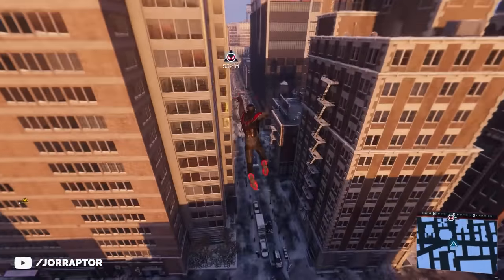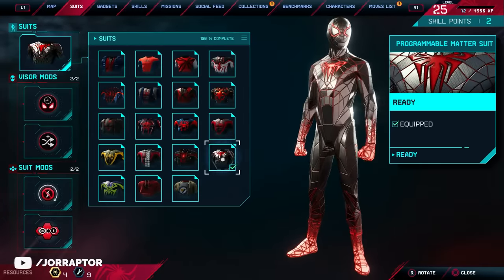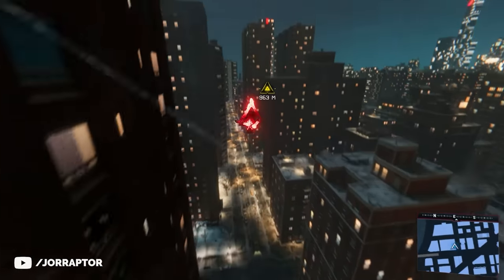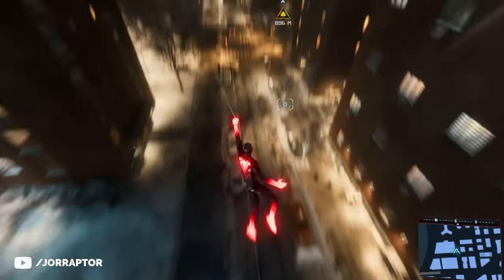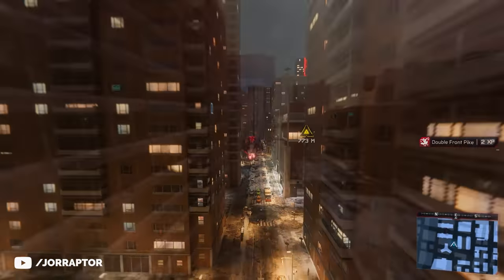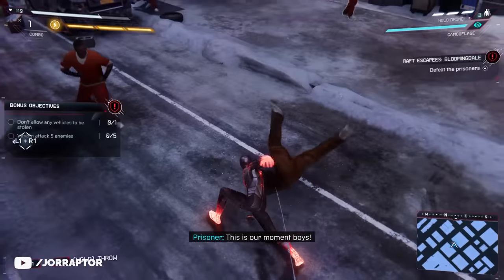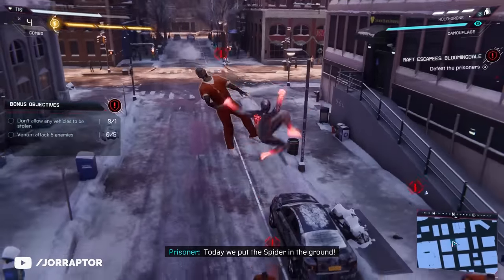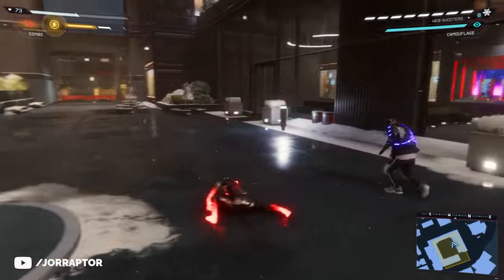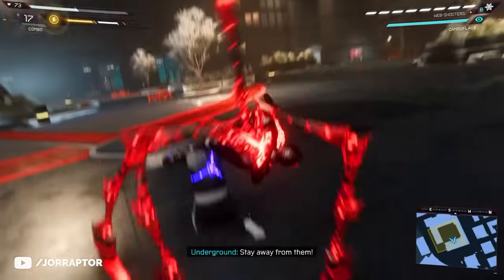The damage effect is very noticeable on the Programmable Matter Suit. Without damage, it's a very unique suit overall thanks to its patterns and the fact that the hands, feet, and back glow red — which looks very cool when doing content at night. You get it by completing all the Underground hideouts and Roxxon labs, then doing the 'Matter Up' side mission. It doesn't have a suit mod, but it does have a very cool secret finisher that you sometimes pull off where spider legs appear — it looks really awesome.